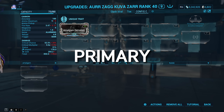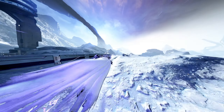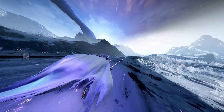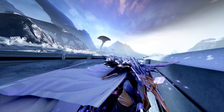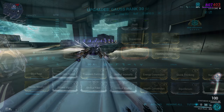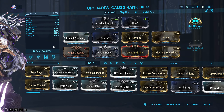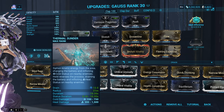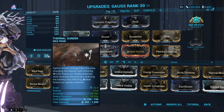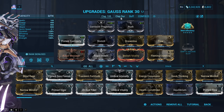For all wannabe speedsters, consider slotting in the Amalgam Serration mod on your rifle — this gives Gauss increased sprint speed, making his first ability even faster. On my Sunder build, I run maximum ability efficiency, because when you're casting both your first and third ability this often, you'll need it. The range of this build is significant enough to eliminate enemies even behind walls, meaning you won't gain much energy from Kinetic Plating. The Molt Efficiency arcane also helps increase duration since shields are almost always full. If you want more duration, consider using the second build instead.